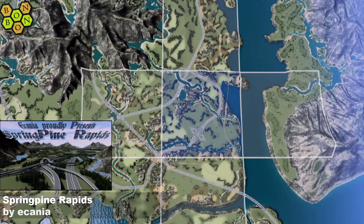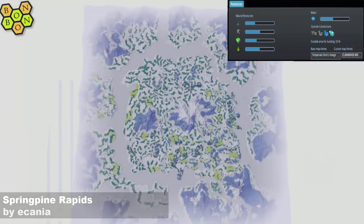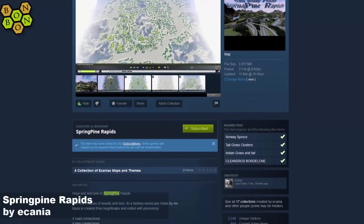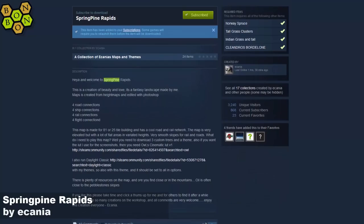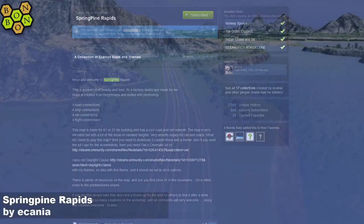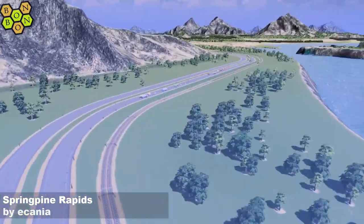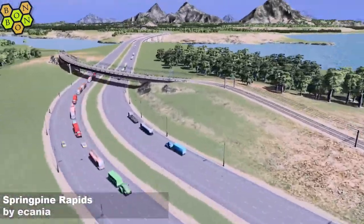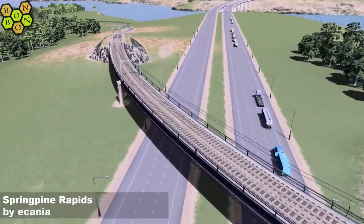There's your start square — very busy looking. Resources, though, I'm finding a little bit meh. It's kind of set up for detailing more than an actual regular build. On the workshop you'll need the Norway Spruce, the Tall Grass Clusters, the Indian Grass, and the Cleandros Bordelon theme — very, very sweet. We're also using one of our cinematic LUTs. The Cleandros theme was originally the Spring Pine theme but it's been corrected because that's the one that got the DMCA strike.